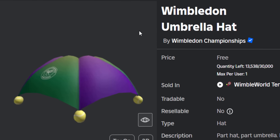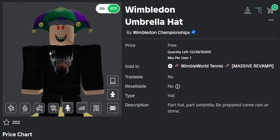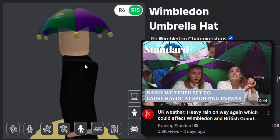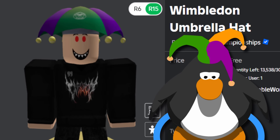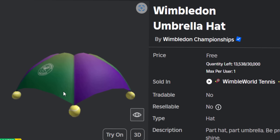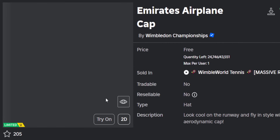The second prize - I really like this one - the Wimbledon Umbrella Hat. If you're going to watch Wimbledon, my little cousin went to watch it the other day, you're gonna need this because it's a really rainy and wet summer here in the UK. This thing is awesome - it kind of looks like an old medieval jester hat at the same time. 13k left on this one, I'm gonna try and get this.